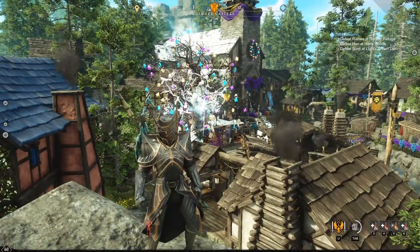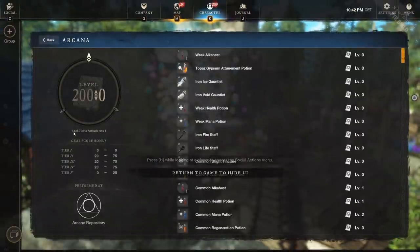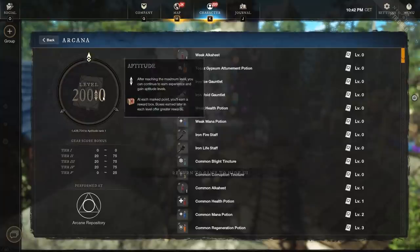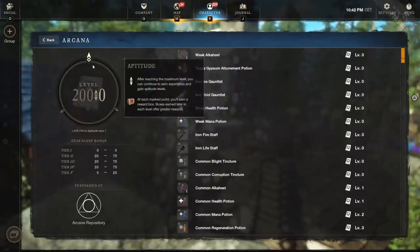The way that aptitude works is that every skill, when you hit level 200, you get XP and you go around a wheel forever, getting aptitude levels. Every level there's a tick, another tick, and then a final tick, and then it resets. It uses the same amount of XP every circle — 1.4 million for arcana — and at each tick you get a chest or cache.